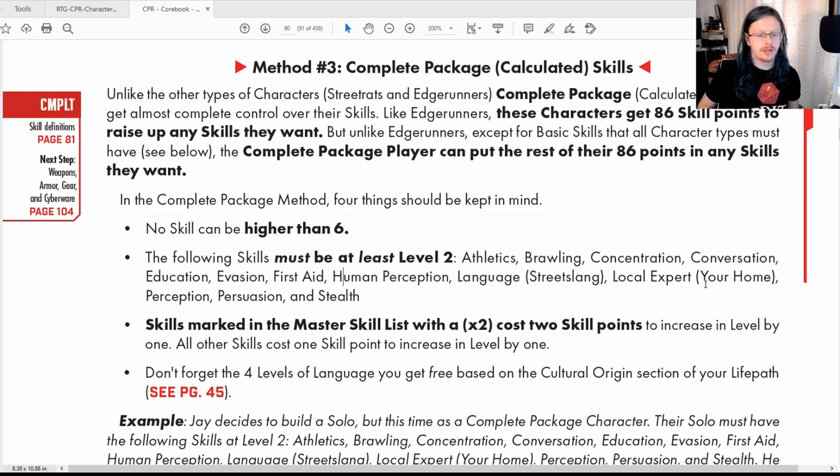Your GM will let you know how they're running it. If not stipulated, you could probably put ones into everything, but I wouldn't recommend it — you end up a jack of all trades, master of none. You can pick from any of the skill sets and put some points into them. I'm going to do that on my character sheet now, drawing from my 86 skill point pool.